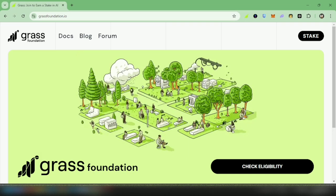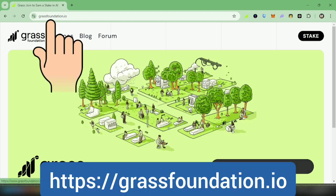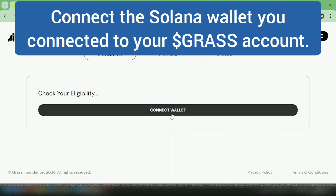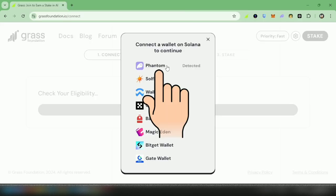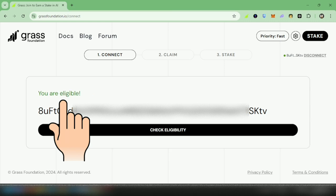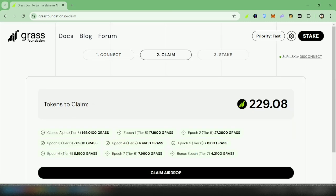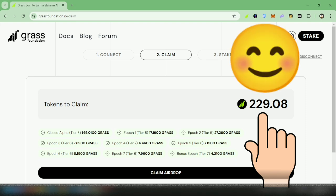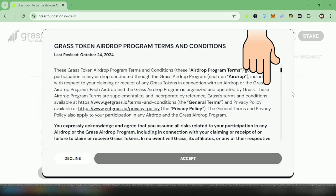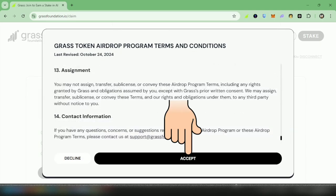If you have been using the Grass extension for quite some time, to check your Grass airdrop eligibility go to grassfoundation.io and click 'Check Eligibility'. Connect the Solana wallet you've connected to the extension before — I used Phantom wallet. Once connected, wait until it says you are eligible. I'm eligible to claim 229 Grass tokens. Click 'Claim Airdrop', read the terms and conditions, and if you agree, click Accept.